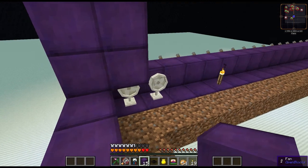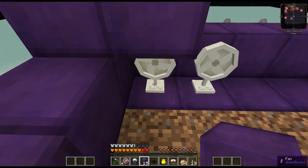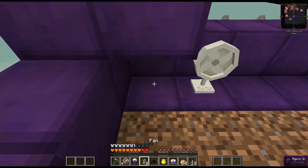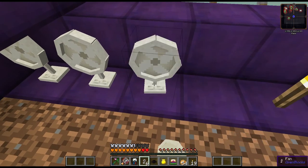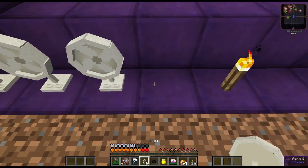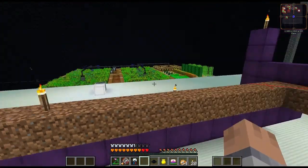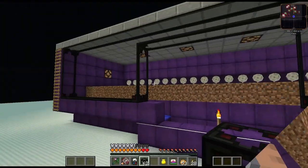I'm going to be coming over like this so mobs cannot spawn on the back wall - there's nothing here they can jump on. It's kind of driving me nuts, it's so hard to place these fans straight. It looks straight but as soon as you turn a little bit you see it turns. I'm not sure how that's gonna affect the wind generation, but I hope I can figure it out. I'll tune back in when I'm about to put it together.